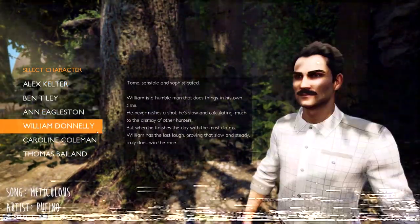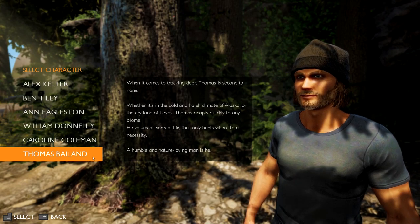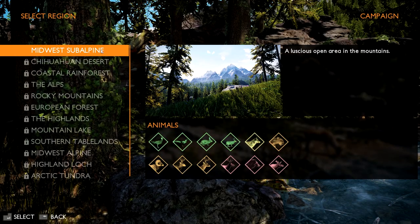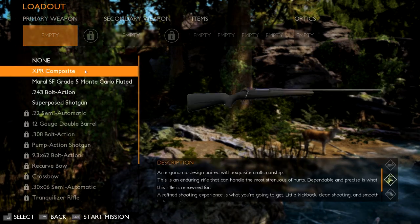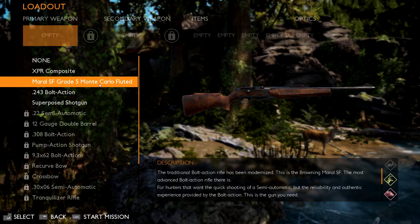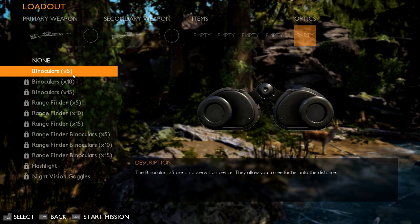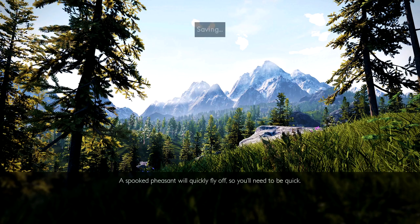We're going to have to select our character. I'm thinking we're going to go with Thomas Bayland, considering I have long hair, I like to wear beanies, and I also have a beard, so it's the closest to me. So we're going to go with Thomas Bayland and start here. I don't want to play a tutorial — I just kind of want to learn everything as we go along. So we're going to go with the first mission, Dat Nosedo. These two here are actually DLC weapons, but I'm going to take our Monte Carlo Fluted — beautiful looking weapon — and also the 243 bolt action. We're also going to take the 5x binoculars and start our mission.